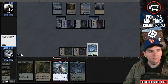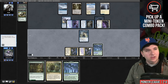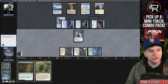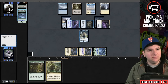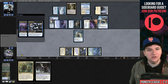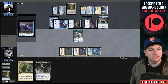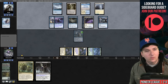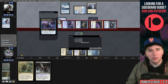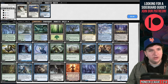I draw Bala Ged Recovery, play Lier — it resolves. I filter the Bala Ged: play Bala Ged Sanctuary and get Dark Petition back, then pass. They play Rattlechains, which is a concern. They attack — I can block Mutavault, and they use Slip Out the Back. That's actually lethal. They had a removal spell plus a flash creature to kill me. We lose game one.